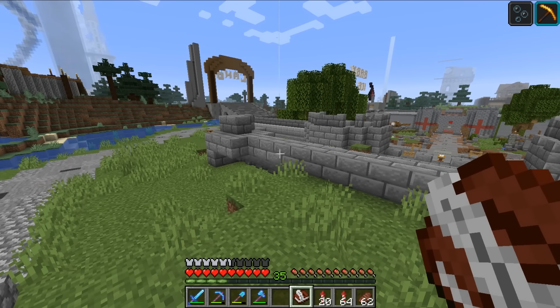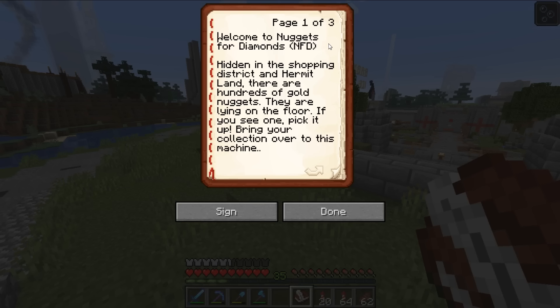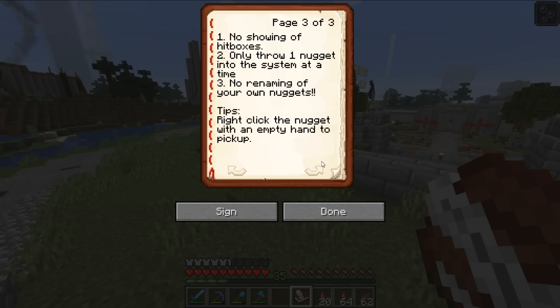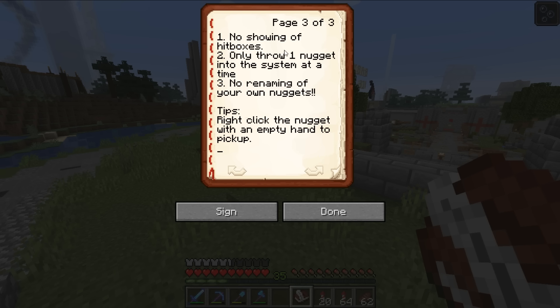Let's take a quick read. 'Welcome to Nuggets for Diamonds. Hidden in the shopping district and Hermit land, there are hundreds of gold nuggets lying on the floor. If you see one, pick it up. Bring your collection over to this machine. When you deposit your nugget in the window to the left, it will be processed. If it's a good nugget, you'll either get a diamond or a diamond block. If it's a bad nugget, you'll just get disappointment.' The rules on the next page say no showing off hitboxes — I think they use armor stands since they'll be on the floor.